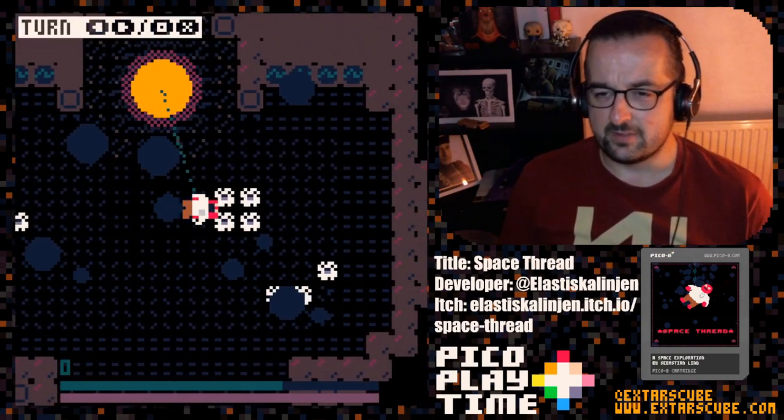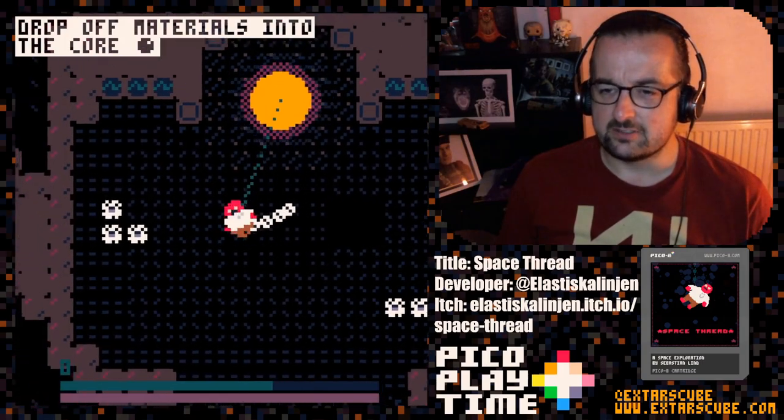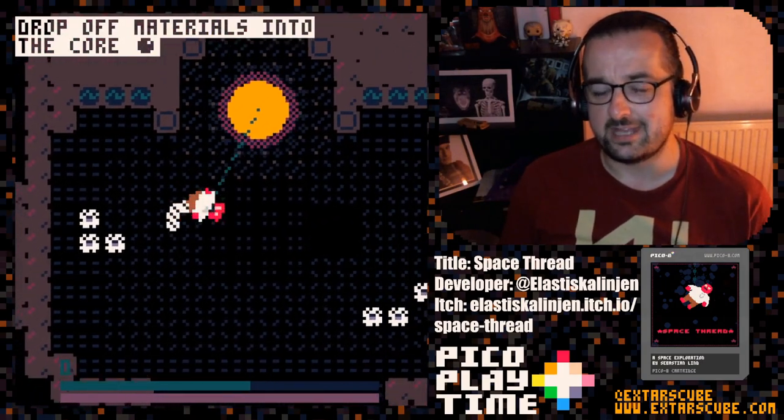Let's get into the game. What a transition! As you can see, we can turn with the left and right arrow keys. We should drop off materials into the car.